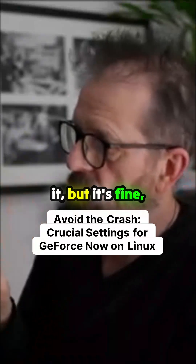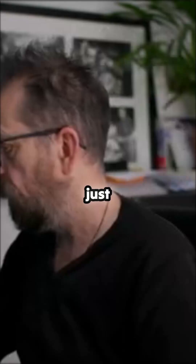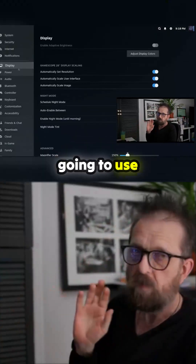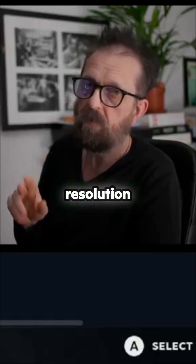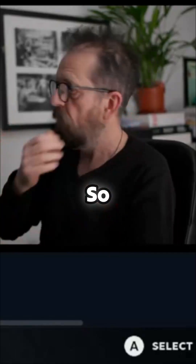There are a few caveats with it, but I'll show you some stuff you should and shouldn't do — especially with Nvidia. Go into Steam settings. If you're not going to use GeForce Now, don't worry about this. If you are going to use it, leave it set at automatic resolution, because otherwise it tries to go to 4K, and if you go to 4K on Nvidia, everything explodes.